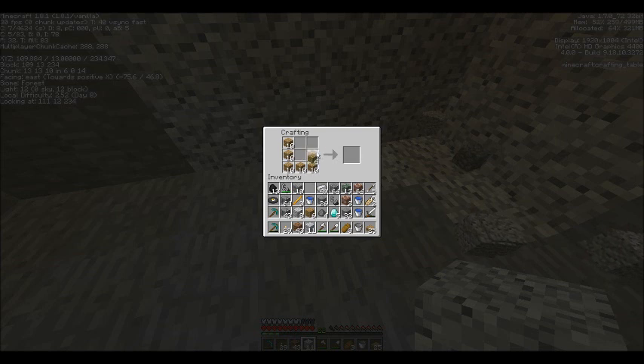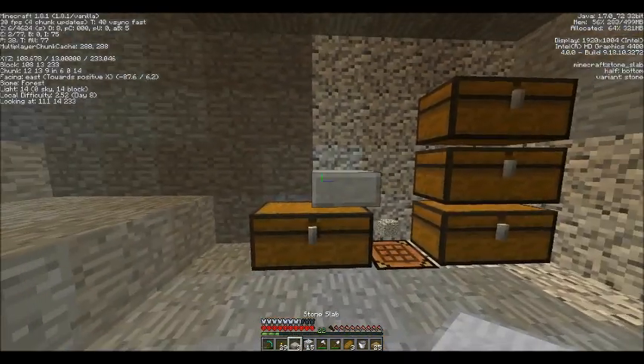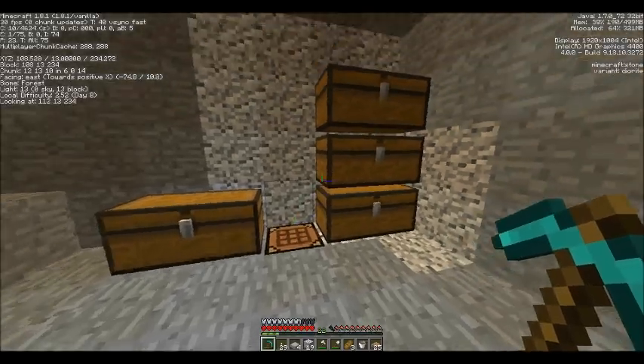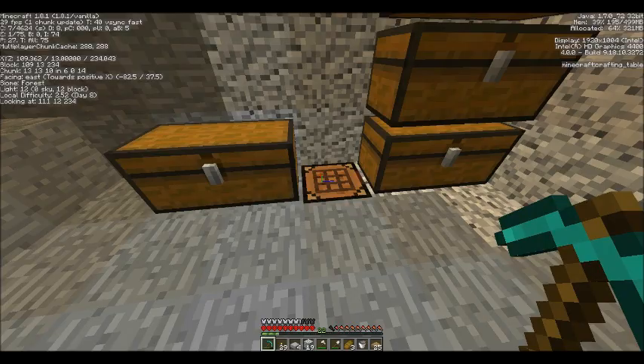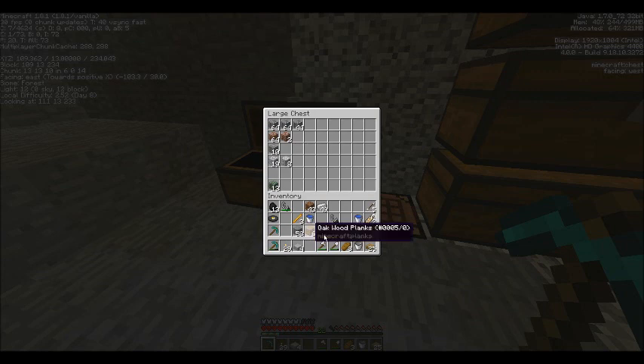Let's go ahead and make some chests. Need some more wood — we can go get that in a minute. Let's go ahead and put all our different types of stone away here: andesite, polished diorite, regular diorite. We'll keep our clean stone on us for now. Throw our mob drops in here.